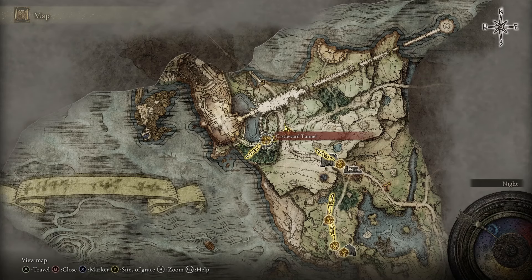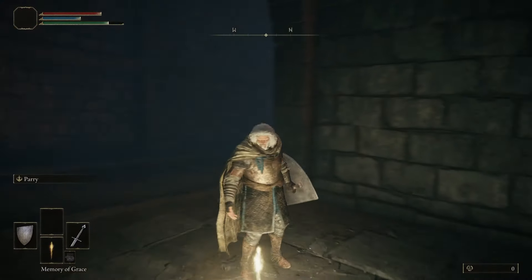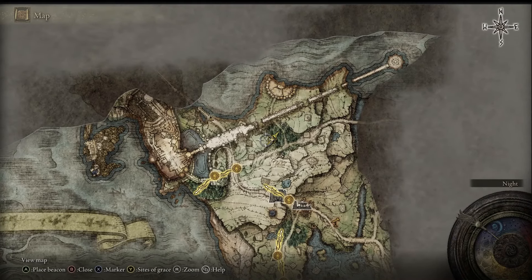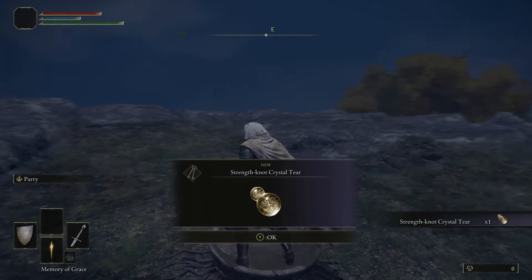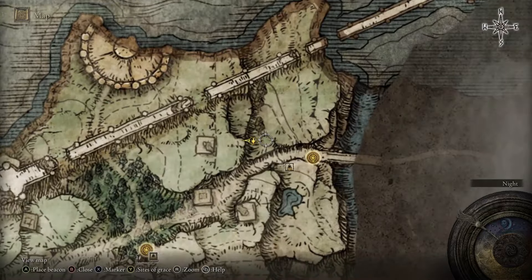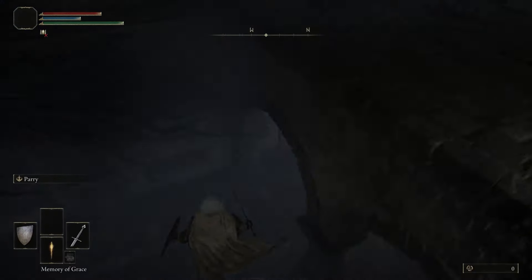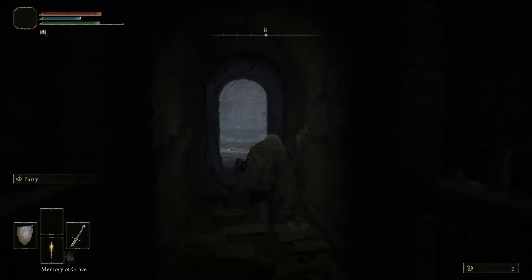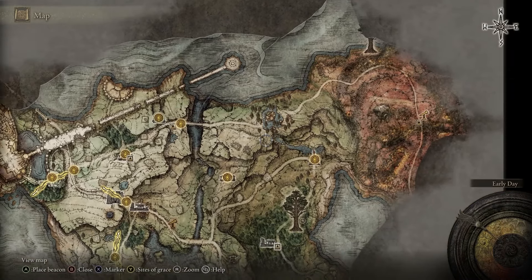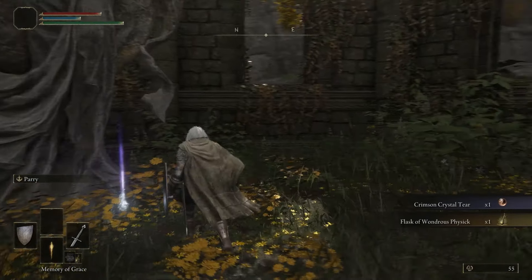Head to Stormvale Castle and unlock the Castle Ward Tunnel Site of Grace. Head over here on the map and obtain the Strength Knot Crystal Tear. Keep heading east until you reach the Death Stashed Catacombs over here. Go inside and quickly obtain the Uchi Katana. Afterward, go to the Third Church of Marika over here on the map and grab the Flask of Wondrous Physick and the Sacred Tear.